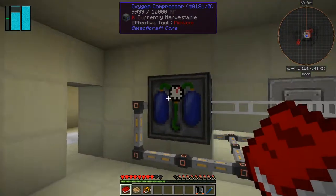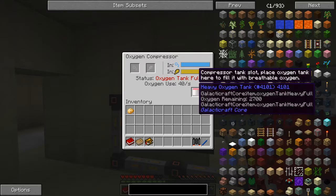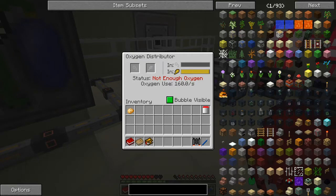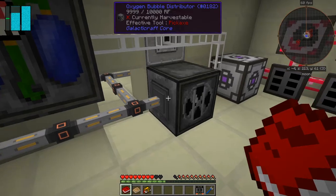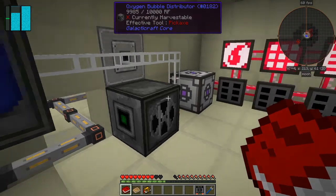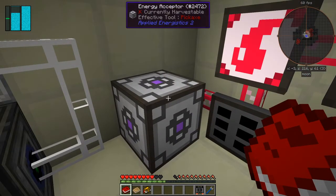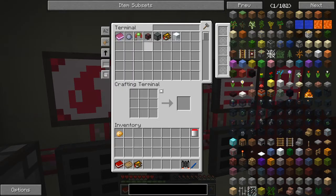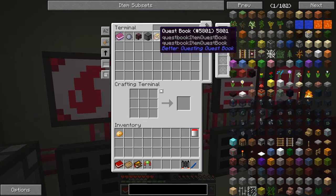We've got an oxygen storage module with nothing in it as well. Next room - this one looks interesting. We have an oxygen compressor with an oxygen tank in full - that's fantastic, means we're going to be able to breathe for a bit. There's an oxygen distributor with a bubble on it - let's turn this off because it's going to use a lot of oxygen. We've got an energy acceptor from Applied Logistics 2 and some water in here.